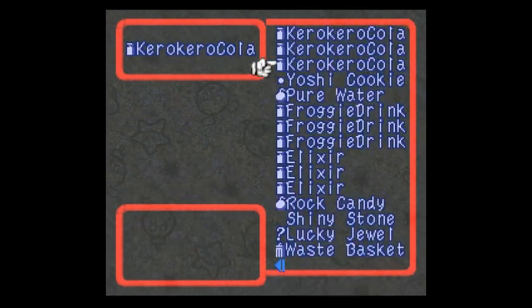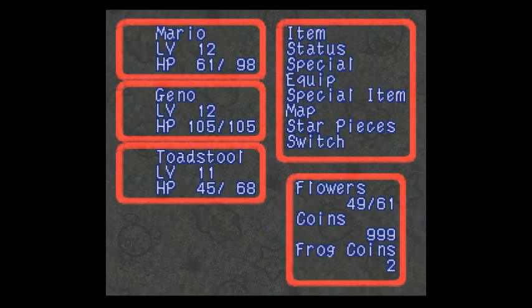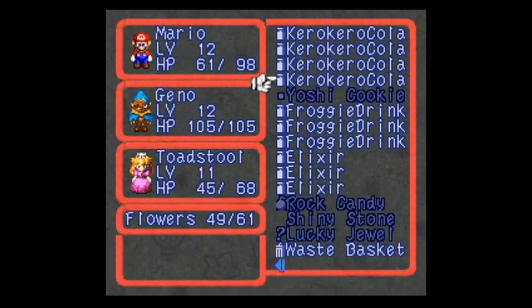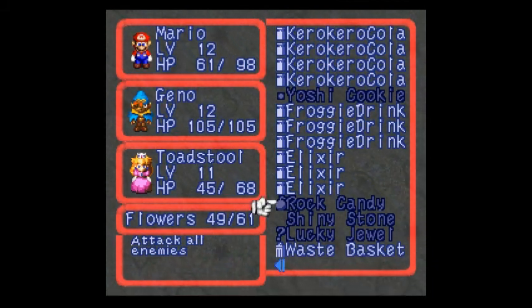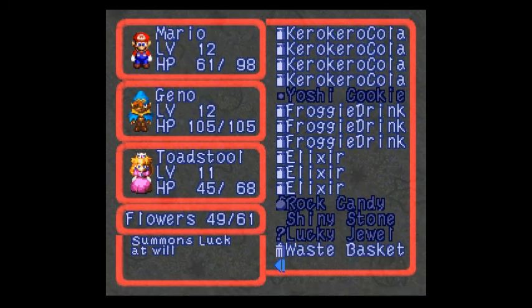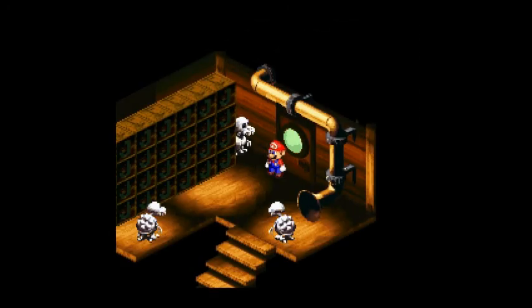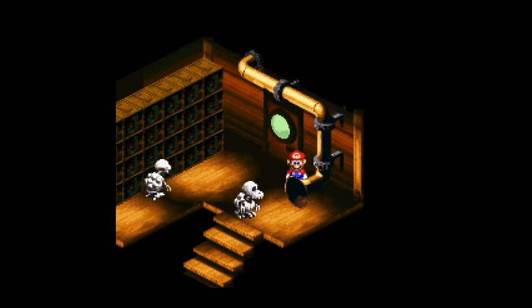We're going to get rid of the pure water to make room for it. I never actually explained that Lucky Jewel. This Lucky Jewel - you know, this does damage to the enemy, sorry, doesn't do damage to your party. Shiny Stone - we do need that for an optional end game boss, I believe. And then this Lucky Jewel - summons luck at will. What it does is it automatically gives you a Lucky, the same as if you got one during battle, and that way you can double your coins or your experience.